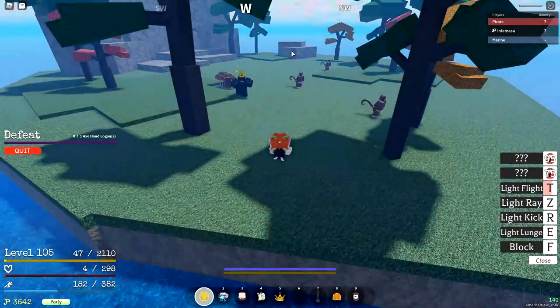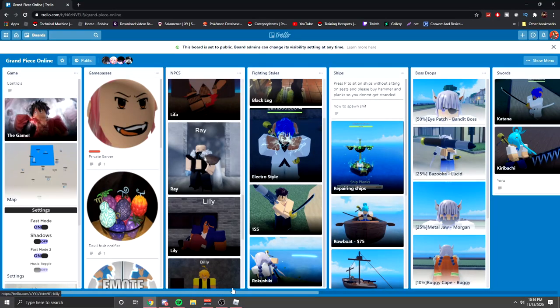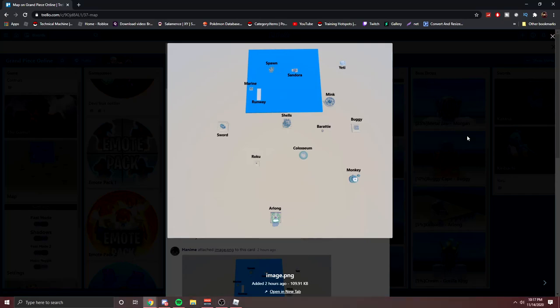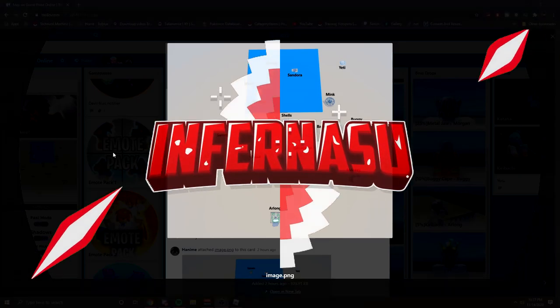That's pretty much it for this starter and leveling guide. If I missed anything, don't be scared to use the trello — it tells you how to get everything in the game including fighting styles. There's also a full map of the game on the trello if you don't know where any island is. Hopefully this helped — I'll see you guys later, take care.